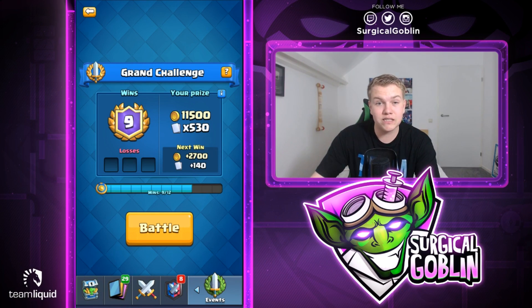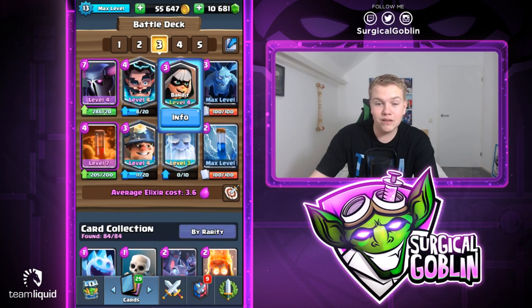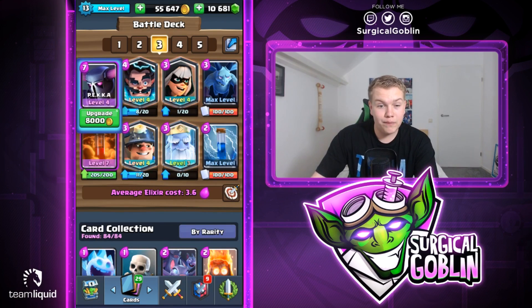At number three I have this PEKKA Royal Ghost Bandit Miner control deck, also with Electro Wizard. It's quite a lot of legendaries but in my opinion this deck is super consistent, super fun to play with, and super annoying to play against. This deck applies so much pressure - we have the Bandit, we have the Royal Ghost, you can send in Miner combinations with the Minions.